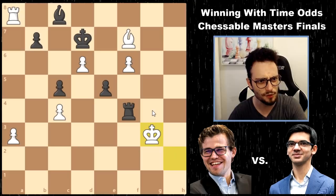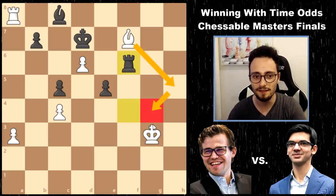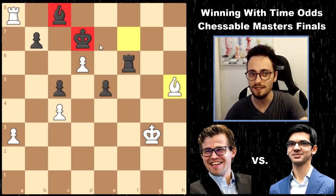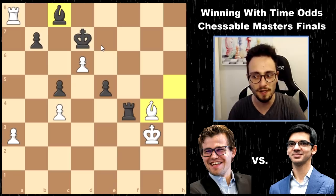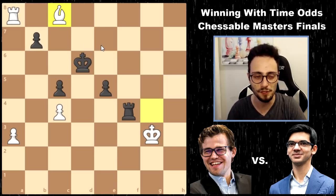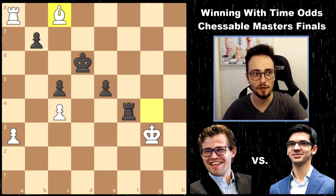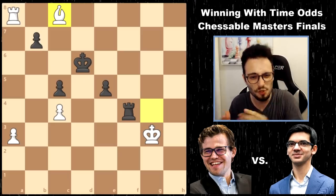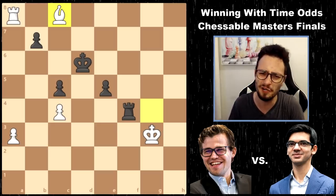And again, because Black is so passive, he can't defend the position properly. So Rook f4, Bishop g4, and now you have to give away the bishop. So when you have rook and bishop and some pawns versus rook and some pawns - if you're the guy with the bishop, you should really do your hardest to preserve one of the pawns. Because rook and bishop versus rook is incredibly difficult to win.